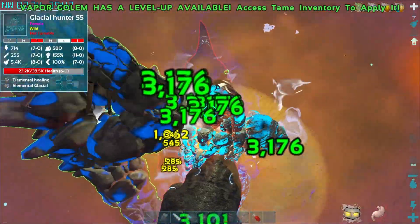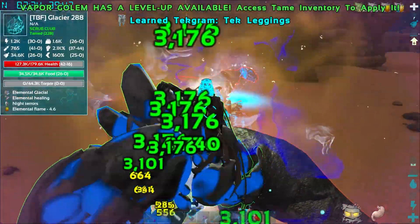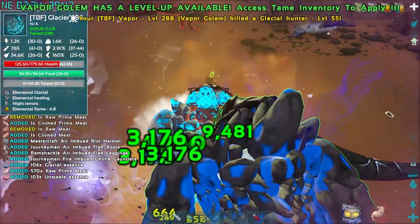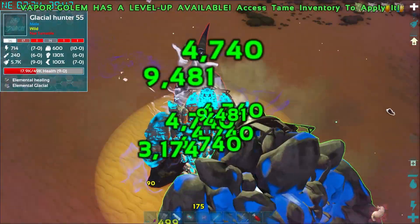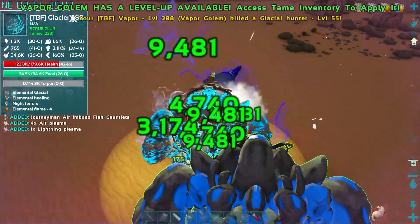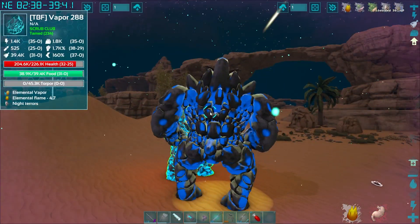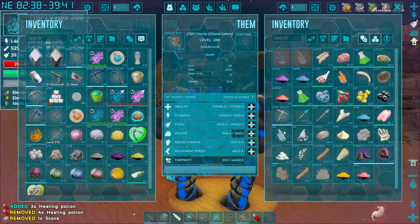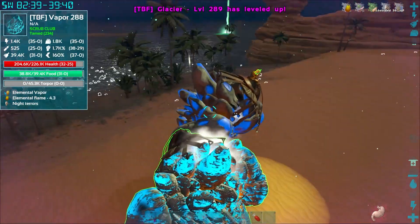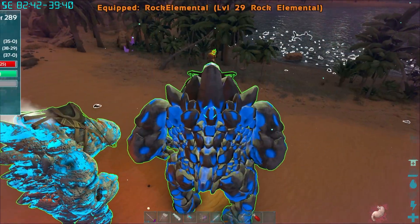The rexes are brutal — these fights take a while. There's another rex coming in. Our golems aren't super strong against these guys. We check health on both — Glacier needs healing. We use up some heals to top them off. It seems the second dino out is pulling a little more aggro, which might help spawn rates.